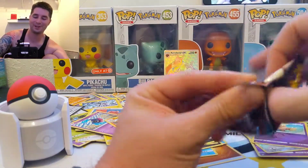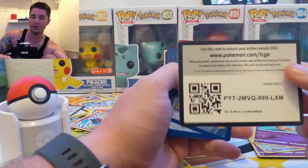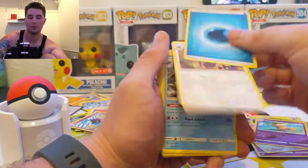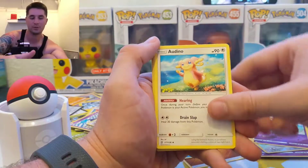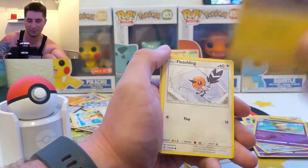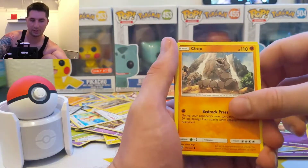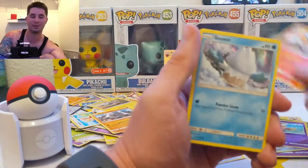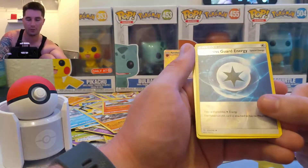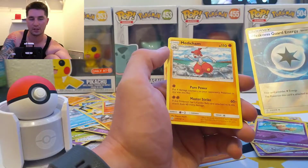I hope this is like last video where we just get an awesome hit at the beginning. I hope all our magic wasn't all in the beginning. That's a green code! Water Energy, Noctowl, Water Turtle, Audio Girl, Magnemite, and a dump — I guess it'd be a fun place because there's a lot of metal in dumps. Fetchling, Onyx looking pretty majestic. I don't know why Onyx isn't a more terrifying Pokemon — come on, he's just a giant snake. That's a reverse rare weakness guard energy, and then a Medicham.